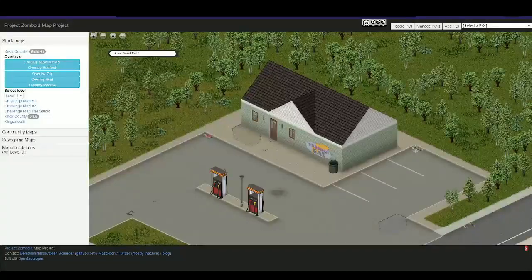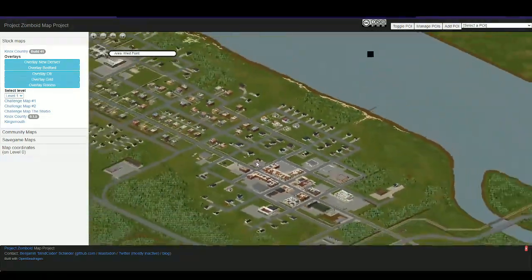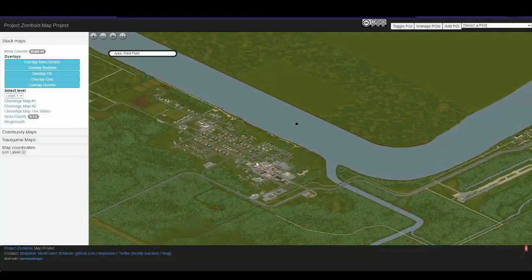Let me show you how. For our base location, we're going to pick the gas station in the middle of West Point. Some might think this would actually be the worst place to base up. They may be right, but I'm gonna show you how to turn this into a paradise.